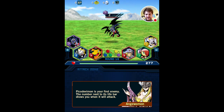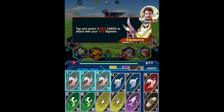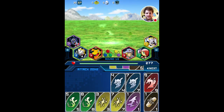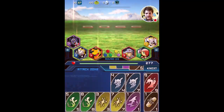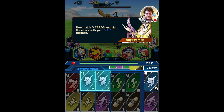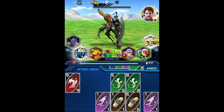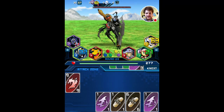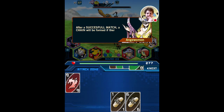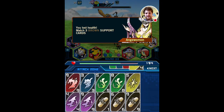PicoDevimon is your first enemy. So those are my cards. Tap and match three red cards to attack with my red Digimon — not Pokemon. Now there's a boss fight. Match three cards and I can attack with my blue. And it's created a chain for some reason, and then another chain, and another chain. I'm not really sure what's going on. Chain with one to the other possible match — that'd be useful information to tell me first off.